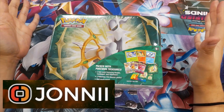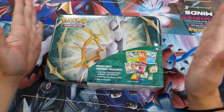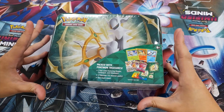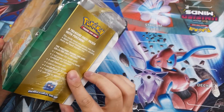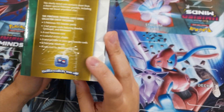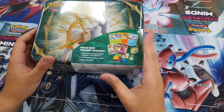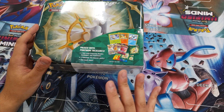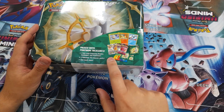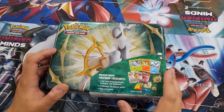Hi, Johnny here for Chaos Cards, and today we're opening up the latest Pokemon Collector's Chest — the beautiful Arceus Collector's Chest, a treasure chest packed with Pokemon. In this, you get three foil cards featuring Rowlet, Cyndaquil, and Oshawott. Inside this box, we also get five Pokemon TCG booster packs: two Brilliant Stars and three Fusion Strike, and a load of other bits as well.